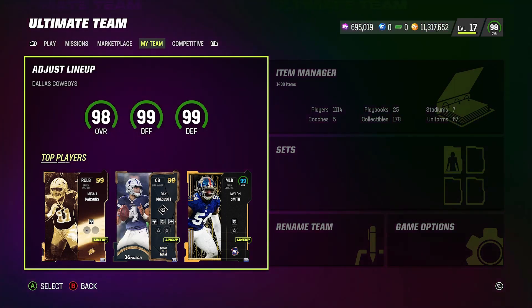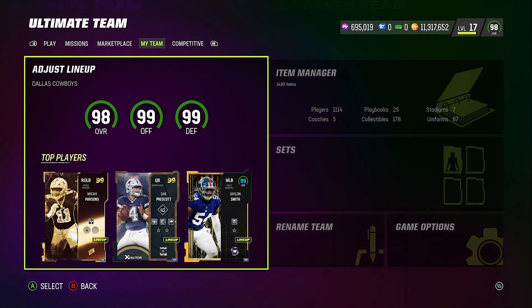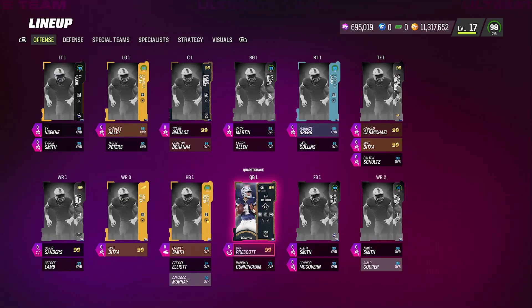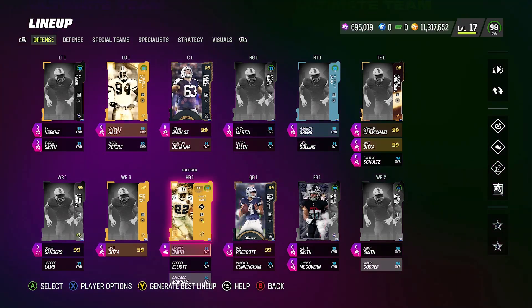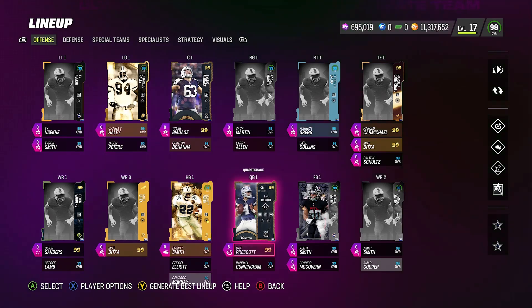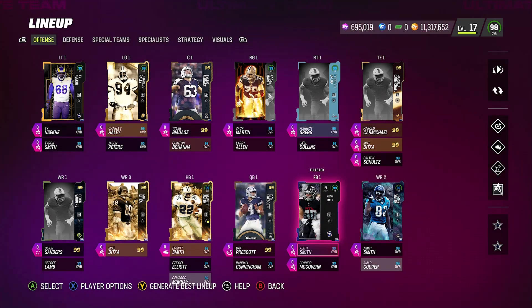Right here is the pure Cowboys theme team — a 99 offense, 99 defense. The only reason we don't have a full 99 overall is because we need a 99 punter. If we ever get a 99 punter for the Cowboys theme team, then we'll have a pure 99 overall Cowboys theme team. But besides that, our squad is a 99 overall, and everybody on this team played for or is currently playing for the Cowboys.